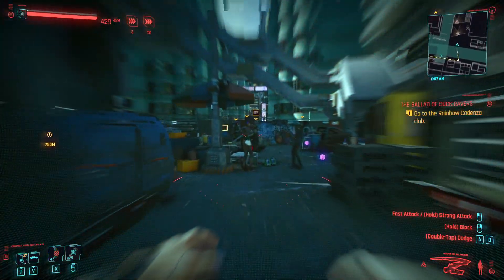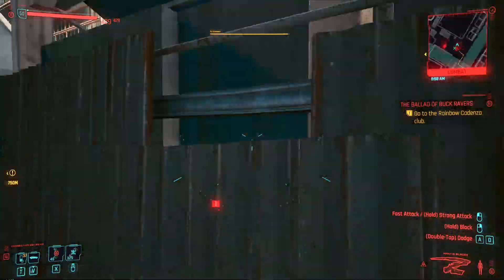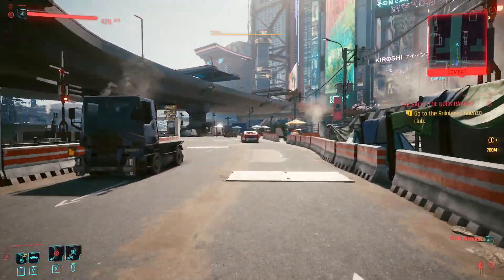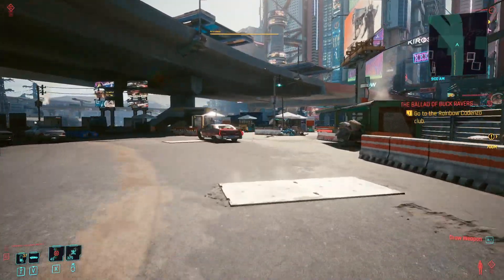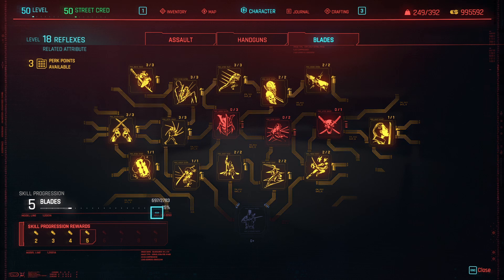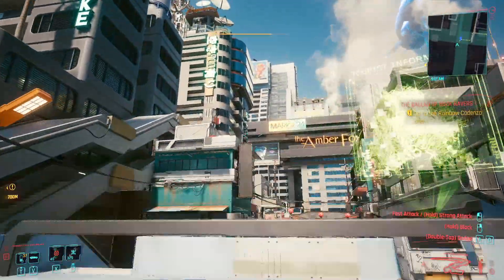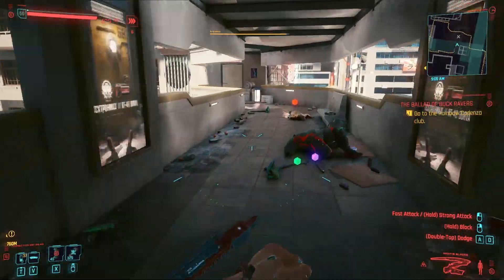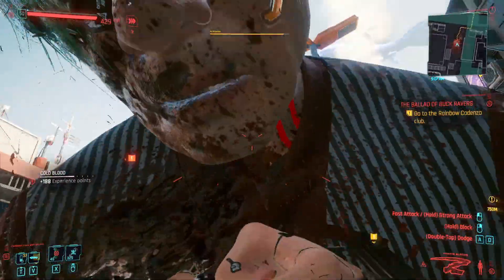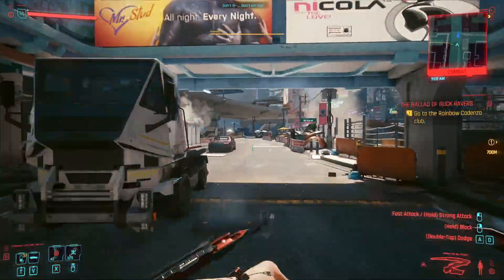Let's see if we can pull this off — we're going to hit one and then run. There we go, we killed them and now we're running away. Remember we were at 697. We need to run far enough to exit combat. We were at 697 — if we go back and check our blades, we are still at 697. We did not get any experience for that kill because we triggered that finishing animation.